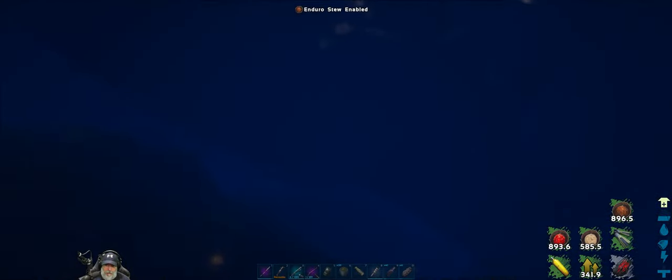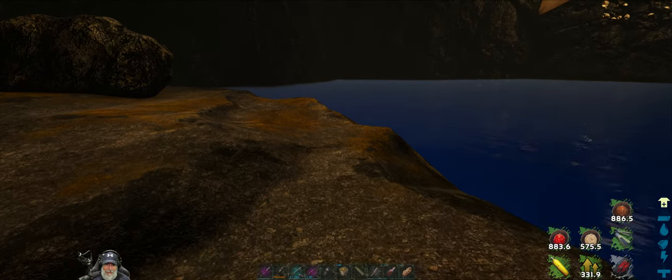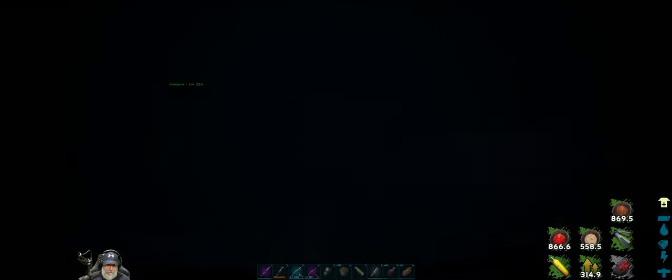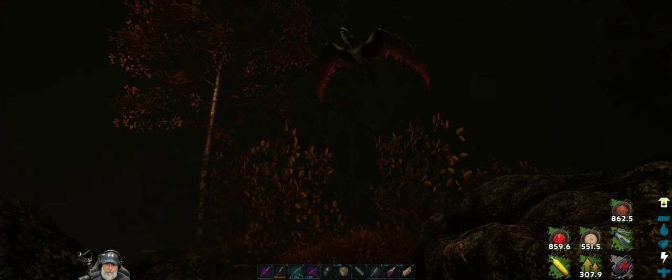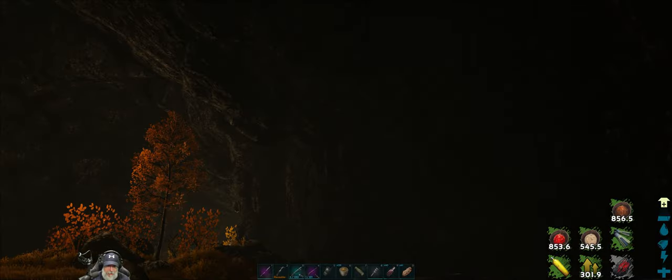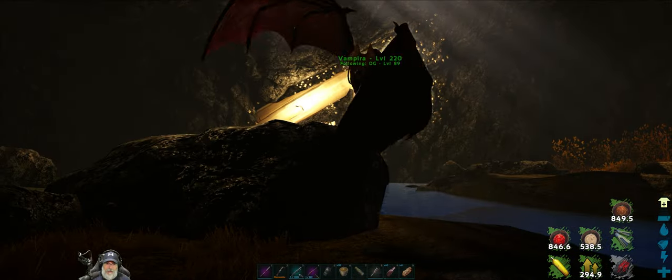Let's put on the scuba gear and flippers and take some Lazarus chowder, plus speed and melee damage tonics. Oh my god, it's dark in here — that isn't gonna work. Is there any way to have a source of light underwater? That's creeping me out — no way, ain't gonna do it. Let's get on the bat and use its night vision to see if there's actually anything down there.